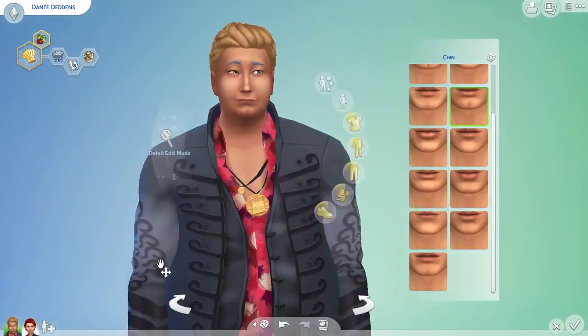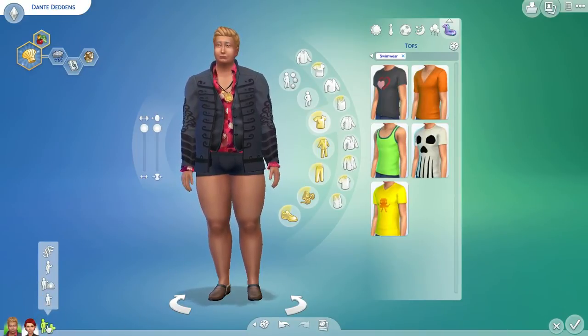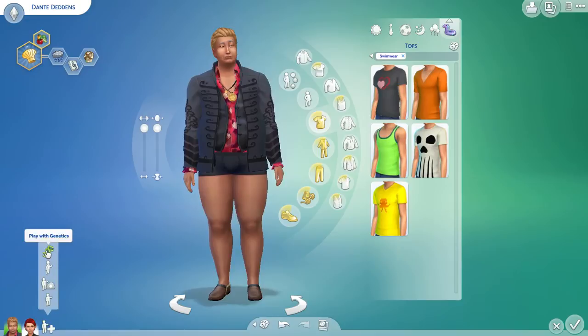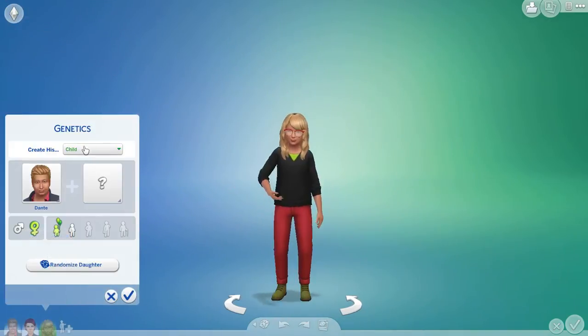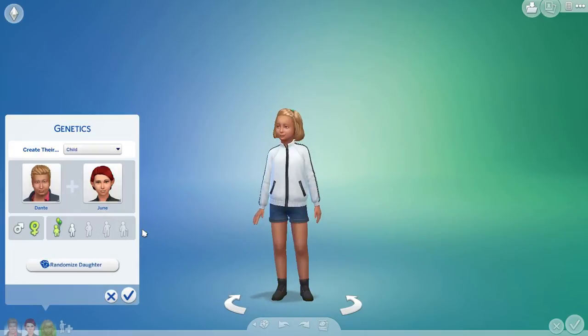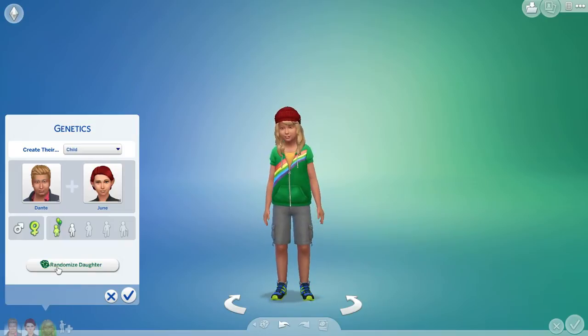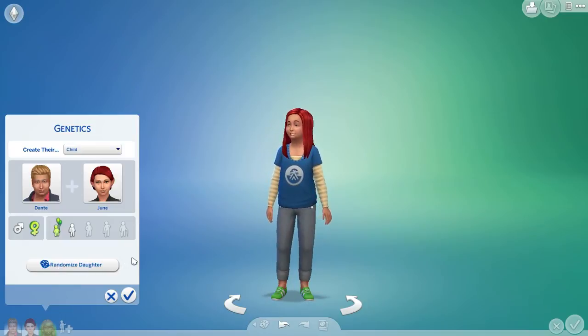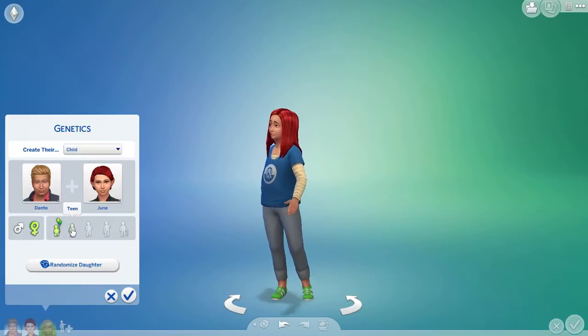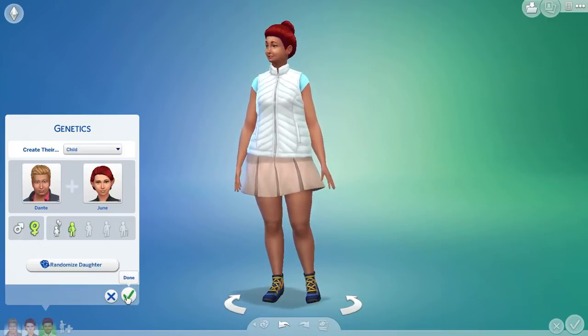Okay, so we are going to go in now — he's got a crazy dad there. We're going to add a sim. Like I said, in the original challenge Fabtastic Sims just did one kid; I'm going to do a boy and a girl. What she has you do is create the child and randomize 5 times — 1, 2, 3, 4, 5. Alright, that's the daughter that we're going to get, and she says age them up to a teenager. So that's who the daughter is.